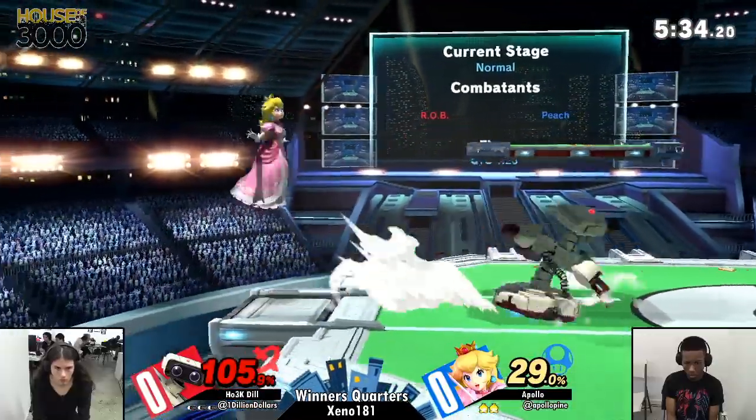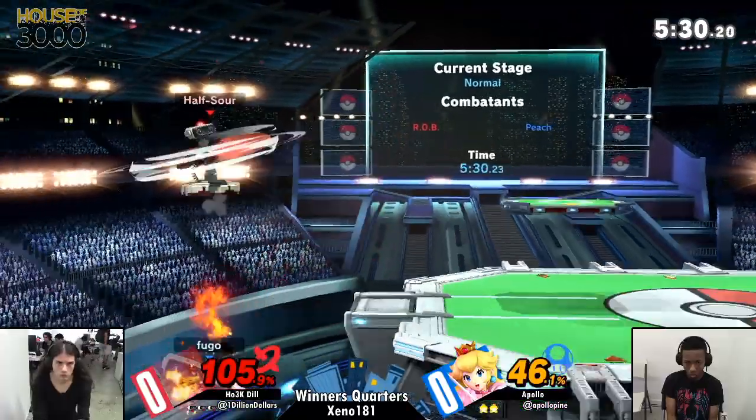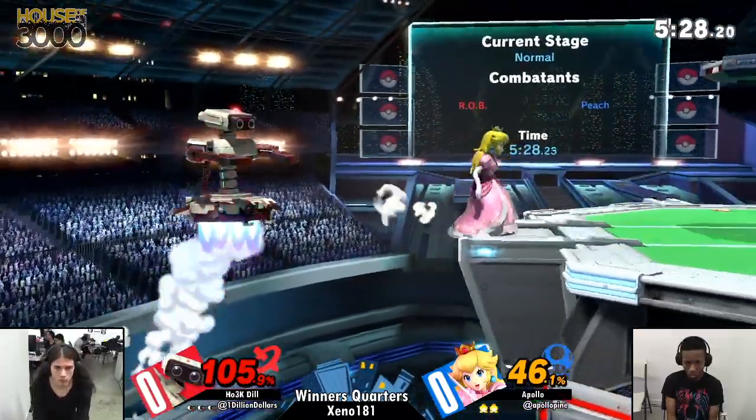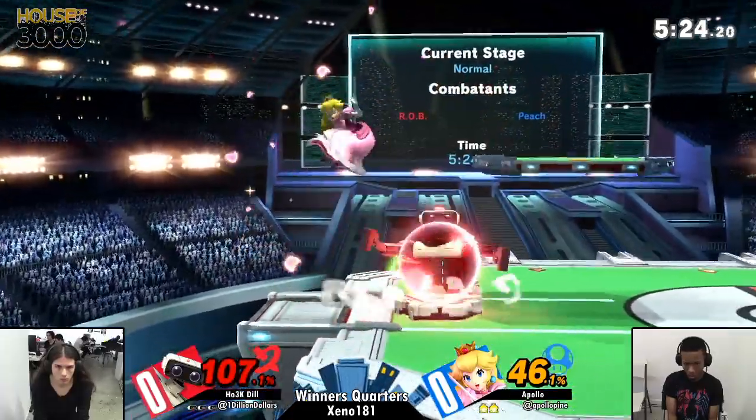He's looking pretty good right now, only 105 on his body. Peach in general these days struggles to kill a lot more — she doesn't really have that back throw anymore, and although forward air is still really strong and can kill, linking into it especially around these percents is kind of tricky.